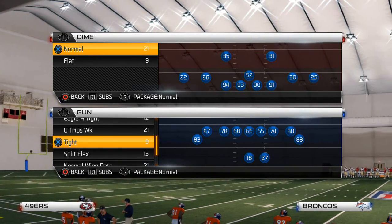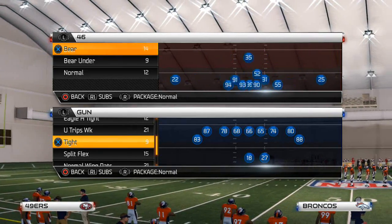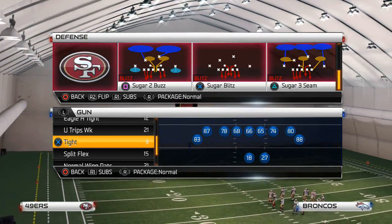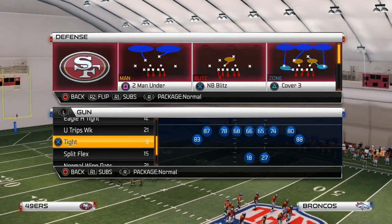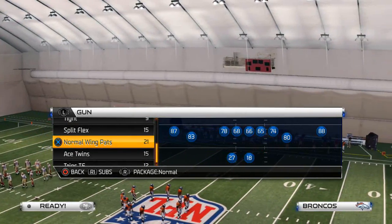What is up, NFL 25 gamers! Welcome to today's video. We are going to be covering the man blitz out of the Big Nickel Strong. I'd like to use the Detroit playbook, and the play I really want to focus on today is the NB blitz. This is a cover zero man blitz, and I really like it because of the flexibility it provides.